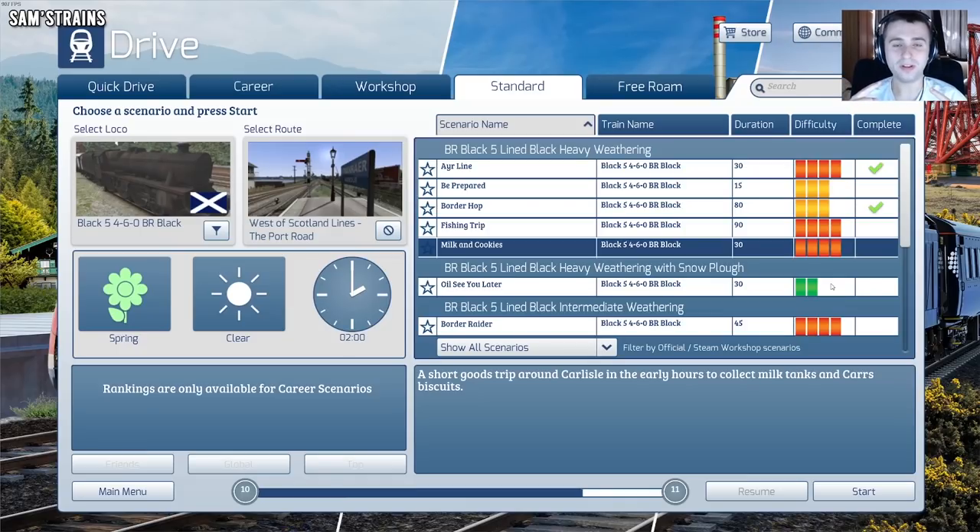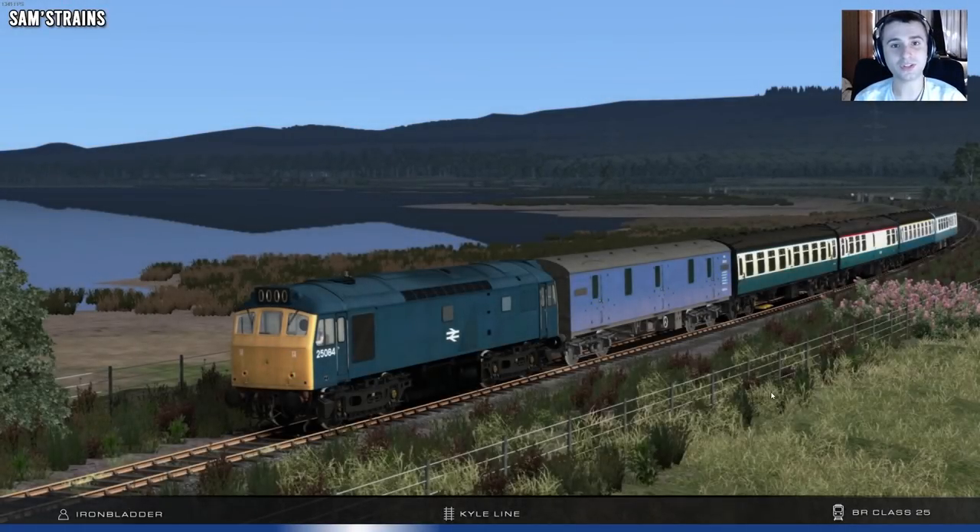I thought since I am basically awful at any Train Simulator scenario, if I keep trying some of these harder ones - I did a hard one last time - I'm going to try another one today. Can I prove or disprove whether that rumor is correct? We've got one here called Milk and Cookies. It's difficulty four out of five. A short goods trip around Carlisle in the early hours to collect milk tanks and Car's biscuits. What are Car's biscuits? We may never know. Anyway, it's in a Black Five at two o'clock in the morning in spring. Sounds lovely. Let's do it. If I succeed, that would be good evidence that the rumor is true, so we'll find out. I'm going to do my best - I'm not going to deliberately mess it up. Generally speaking, my ability levels are quite low for this - I very often overshoot stations.